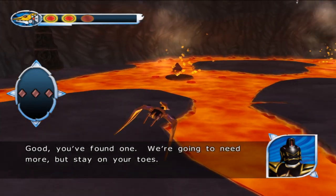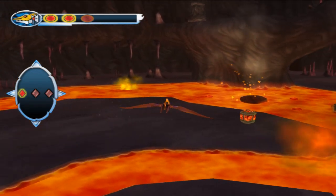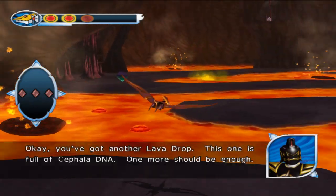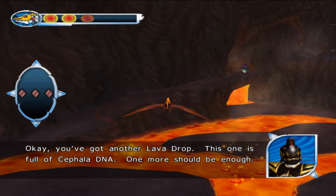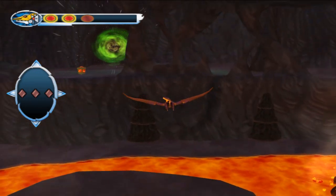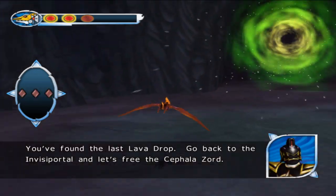Good, you found one. We're going to need more, but stay on your toes. You've got another lava drop — this one is full of Cephalo DNA. One more should be enough. We found the last lava drop.